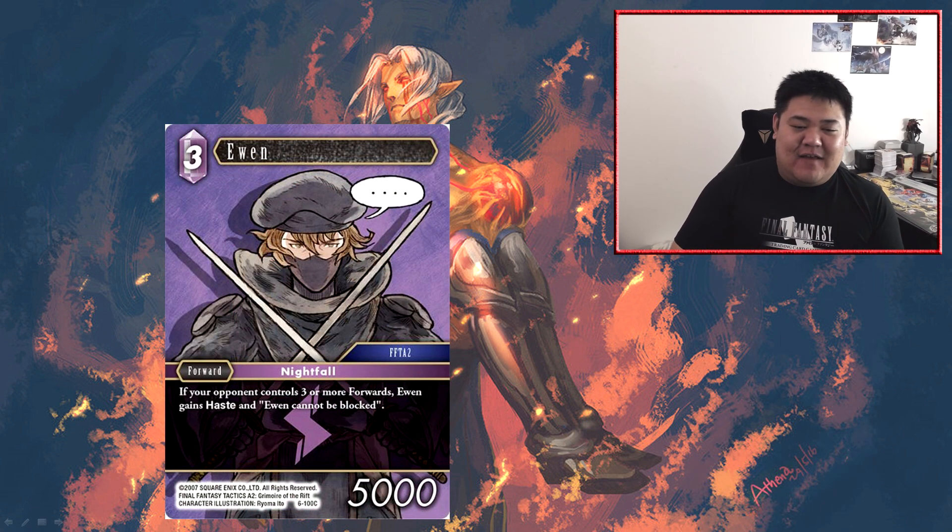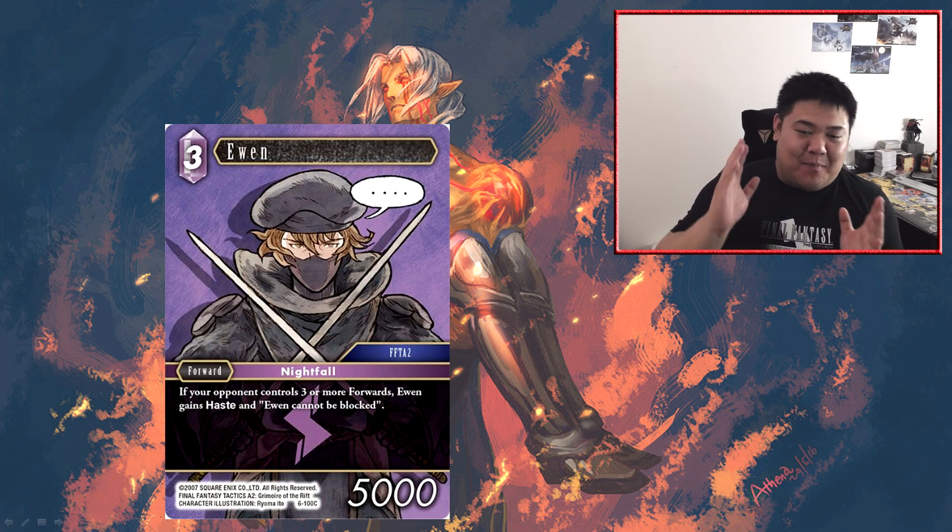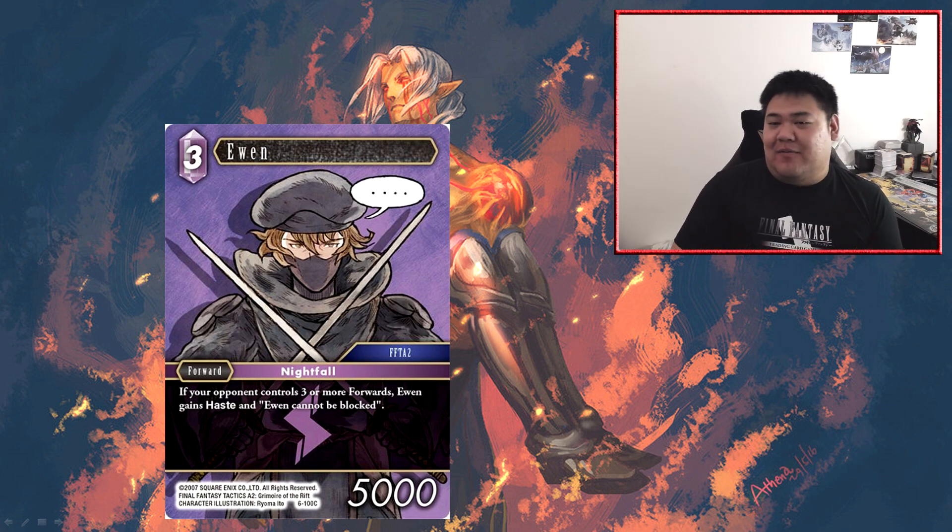Next we have Ewan — a free cost forward at 5,000 power, quite below curve. But if your opponent controls three or more forwards, Ewan gains haste and cannot be blocked. Unfortunately this card's ability is a little bit too niche, and his size really undercuts his viability. It's not very often your opponent is going to have three or more forwards on the field, and if they do, you're probably losing in a lot of cases. You're playing lightning, which is so good at removing opposing dudes — your opponent is never going to get three or more forwards on the field against a lightning deck running removal. So this ability is almost never going to trigger, and when it doesn't trigger, he's effectively just a free CP forward at 5,000 power, which is bad with no effect.